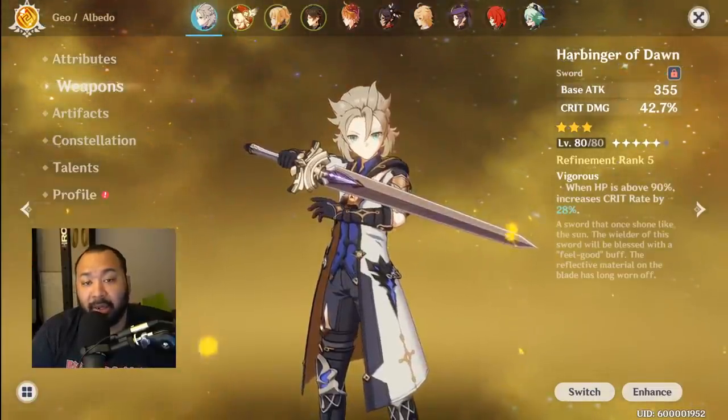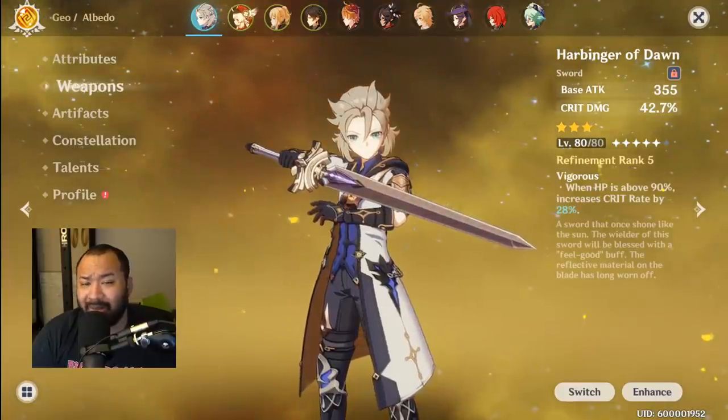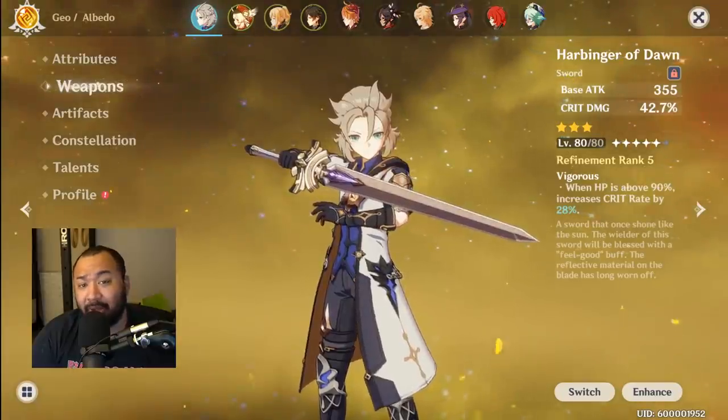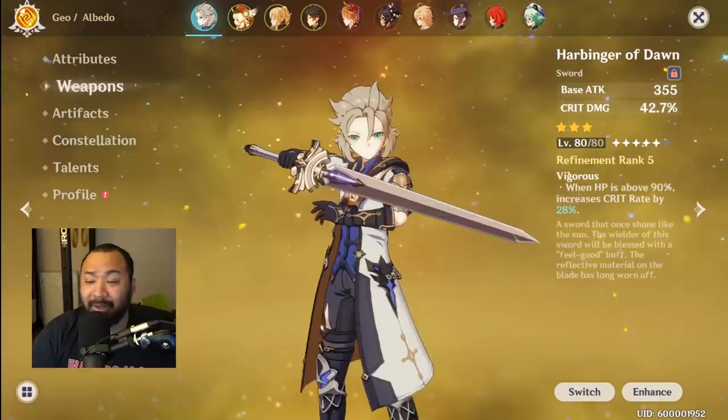What's up guys, it's your boy Damone, welcome back to another Genshin Impact video. Today we're going to be answering a question I've been getting a ton in the stream: should I use Harbinger of Dawn? Is Harbinger of Dawn better than Festering? Is Harbinger of Dawn better than Summit Shaper?